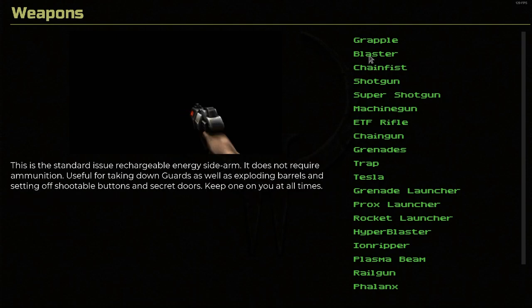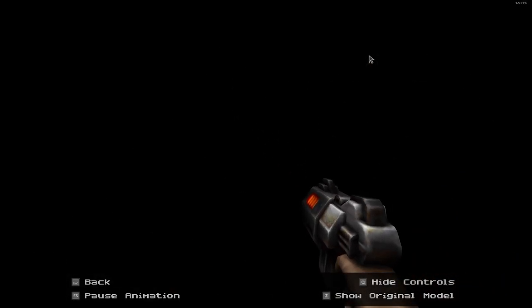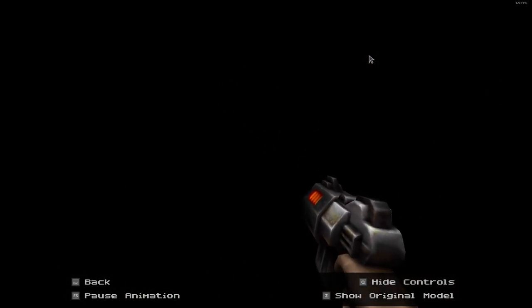Blaster. This is the standard issue rechargeable energy sidearm. It does not require ammunition — useful for taking down guards as well as exploding barrels and setting off shootable buttons and secret doors. Keep one on you at all times. Yep, the starting weapon. The blaster. If you recall in the part two video, it showed early renditions of the blaster that looked like a target checkout gun, so this is definitely a lot better here.